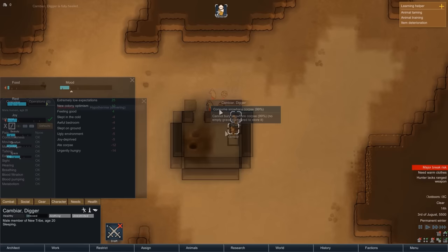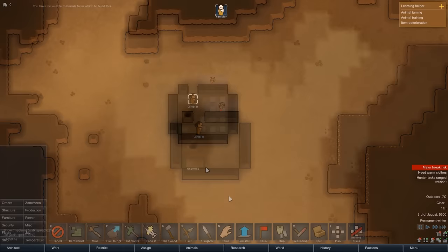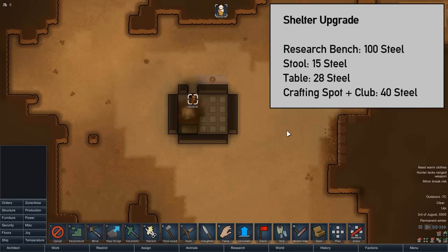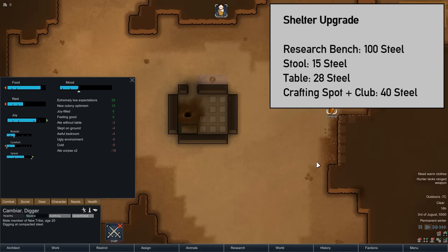Three hours later the injury has fully healed, and a further three hours later Cambiar needs to get back up because he is once again getting hungry. The next goal is to build a few more things inside the shelter. We'll move the sleeping spot and, using the planning tool, outline the area for four items: a research bench, a table, a stool, and a crafting spot. We want to craft a club in that crafting spot later. The material cost for all of this is 183 steel, so with each block giving slightly more than 30 steel, we need to mine six blocks.